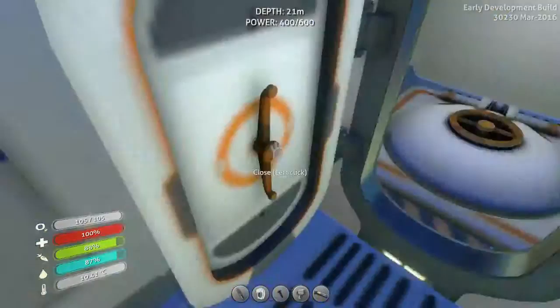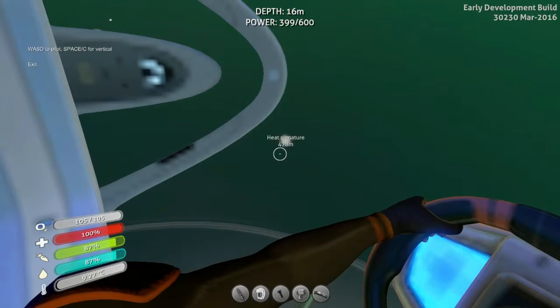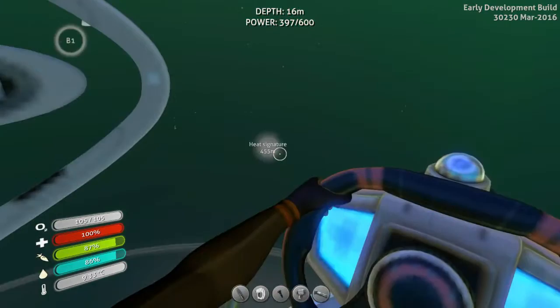Every time when I'm going to travel with my Cyclops, I close every single door in this one. Heat signature area — I think I might have been here before. This is around the heat signature areas where I found my moonpool fragment.